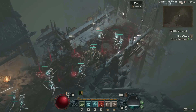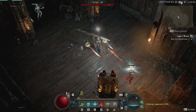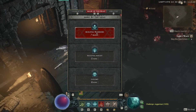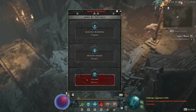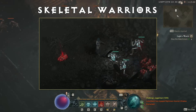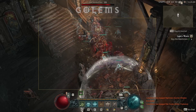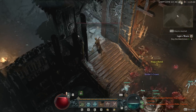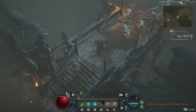That brings us to the Necromancer's class system: Book of the Dead. This allows you to spec in or out of passives for your undead army — passives that let you summon more of them or simply do more damage. The Book of the Dead contains three sections, one for each type of minion: skeletal warriors, skeletal mages, and a golem. You can choose passives that buff your army, or take passives that forego the undead army altogether and instead buff your character directly. So if you wanted to be a Necro without an undead army, that's totally possible.